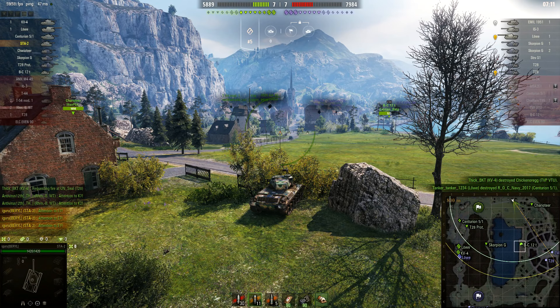I can trade one shot and try to finish them off, so I'm feeling confident to push forward. I'll try not to lose any HP if I don't have to. The Emil is definitely one-shot-able, so I rush toward him. The Bat-Chat lost all its HP unnecessarily, but I knew the Emil 1951 was reloading so I went for him and finished him off. Now I know the STRV S1 is somewhere around this corner — it's been sniping down the middle all game. There he is; he drove forward and ended up behind me. I managed to shoot him and got a fire — RNG helped me out there.